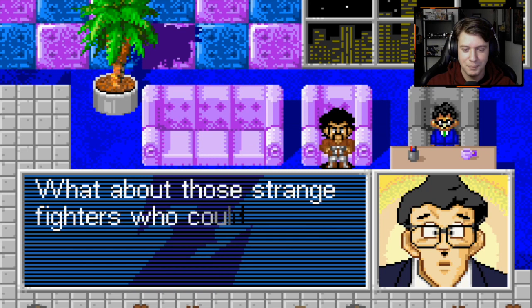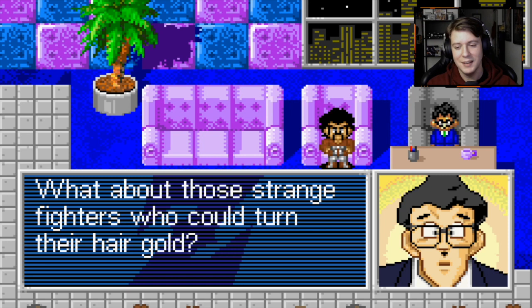That's the funny thing — we give Hercule such a hard time because the character is obviously comic relief and a joke. But yeah, for a human being without any powers, he is very, very capable. He is a martial artist and he does know what he's doing. It's just when you put him up against characters in the Z-Fighter lineup, of course he's going to look like a chump. Of course, he also lied about the Cell Games, but what do you expect?